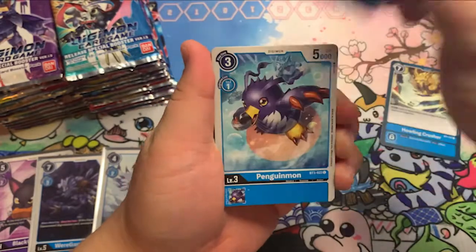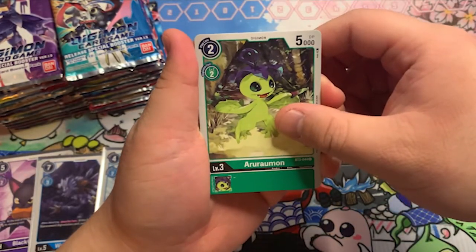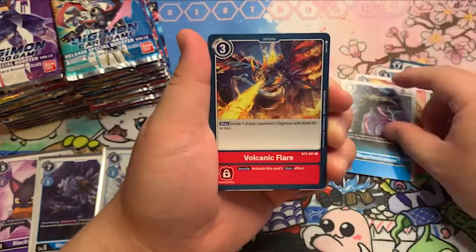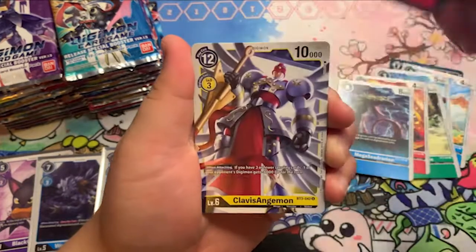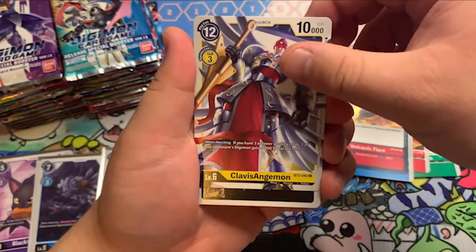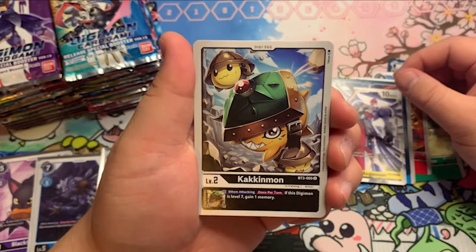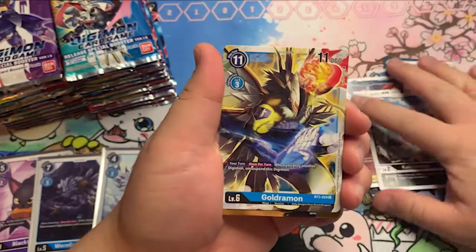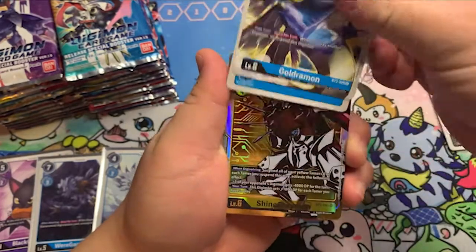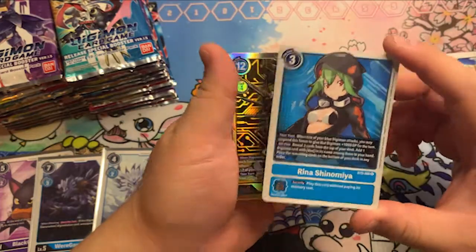Howling Crusher. Petmon. Penguinmon. Aroramon. Agumon. Megaseedramon. Volcanic Flare. Clavis Angemon — that's common. Kakemon. Goldramon — that's uncommon. Oh, I just spoiled it. Rina Shinomiya Tamer. Cool.